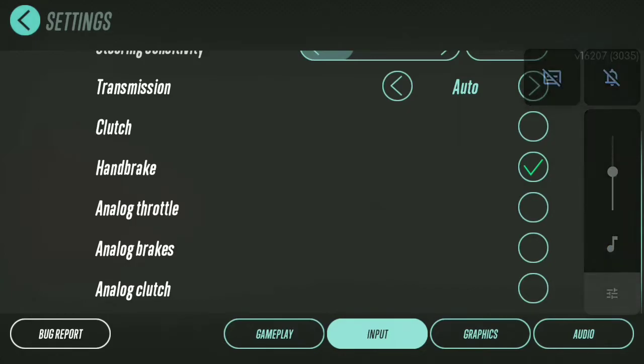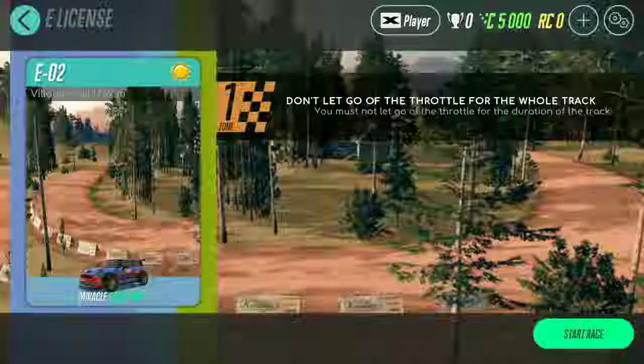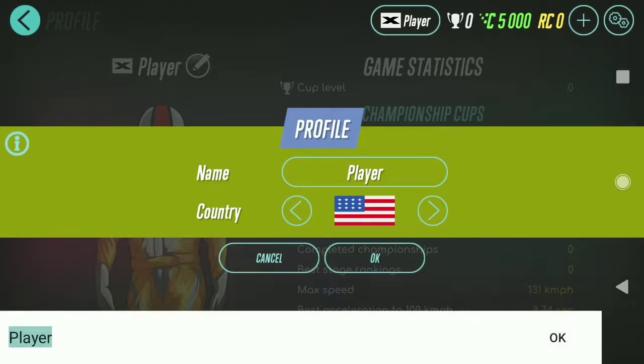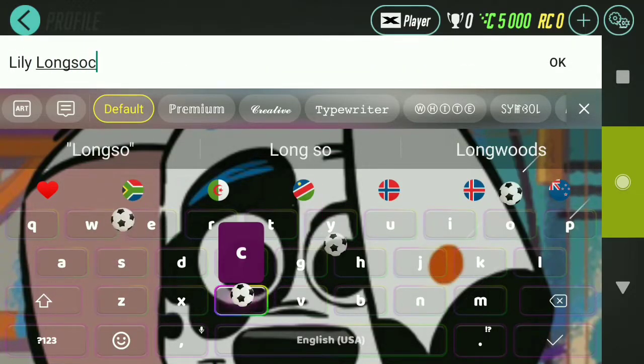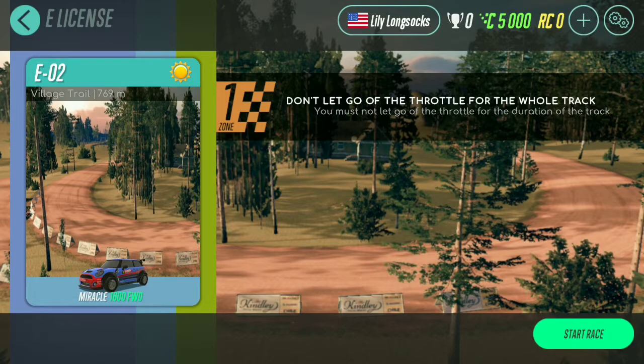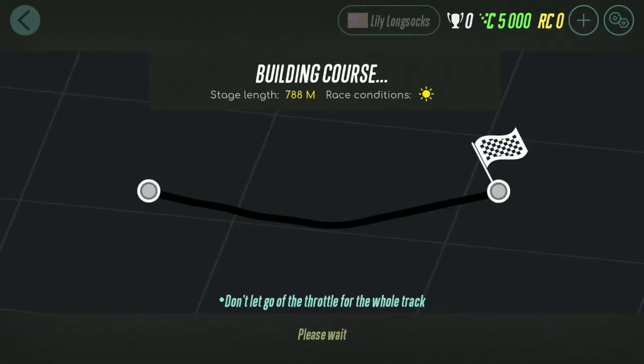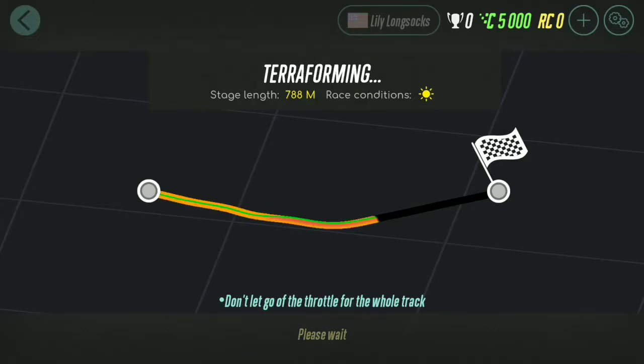At least it's not that bad. Okay, let's move on to the next one. Number two says, for zone one: don't let go of the throttle for the whole track. You must not let go of the throttle for the duration of the track — that means all of it. The stage length is 788 meters. There is a little curve on the track, and the finish line is at the other side of the curve. You cannot let go of the throttle for the whole track.